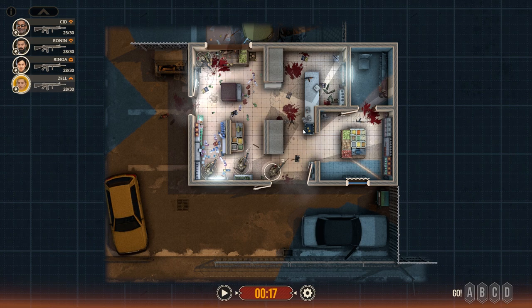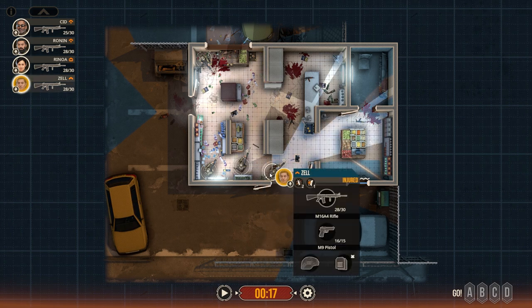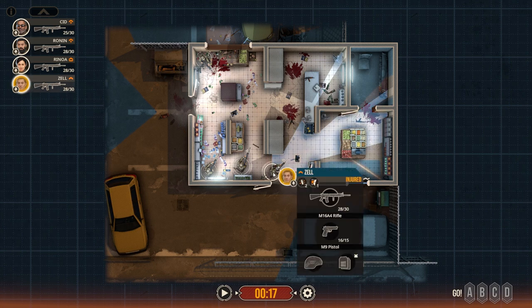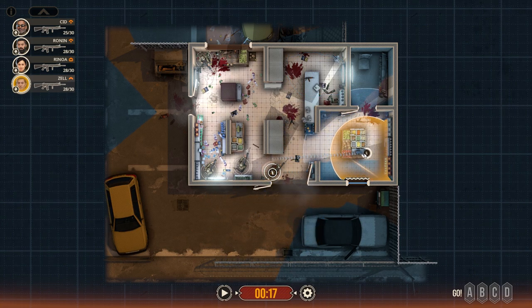So we are going to clear this. Right now the person with the most situational awareness is Zell, so he's going to be the one — actually, it's a bit tricky. We have this room pretty much in lockdown; we've covered all of this, meaning there's no one there. So I'm going to throw a flashbang here and then move in.